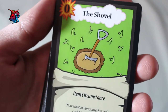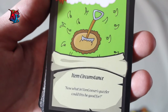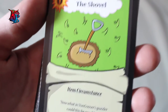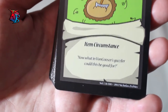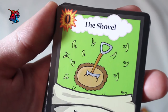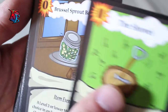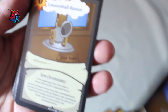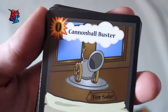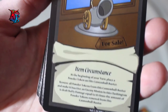The Shovel, in case you don't have Banky on the field, is a zero-action-cost item circumstance. Its effect is known through other cards that reference it for their effects. Its flavor text is "Now what in Von Goozier's Guzzler could this be good for?" — well, you'll see that on cards like Stinky and Smart Soil. It's a very straightforward card with its purpose.